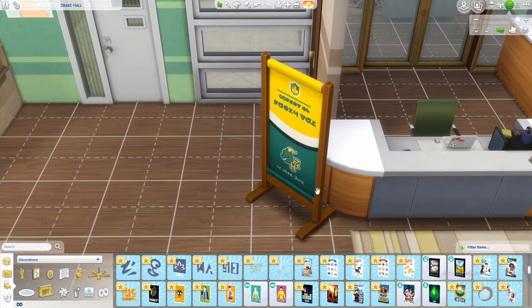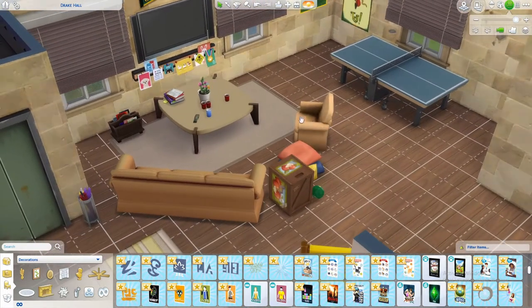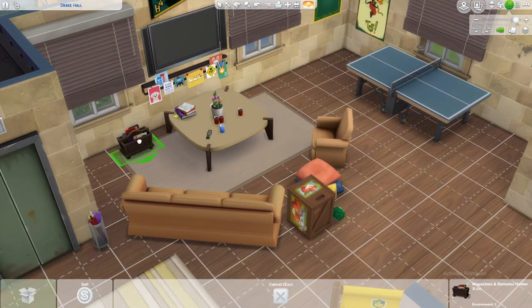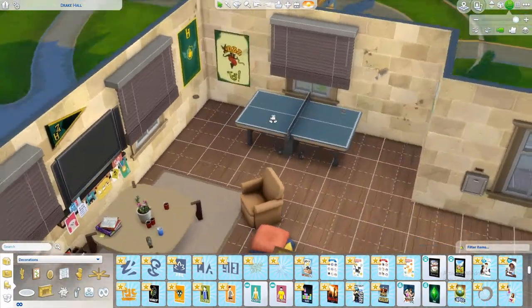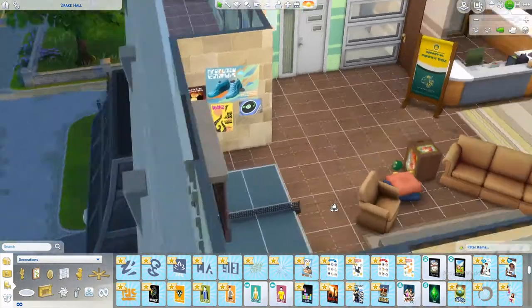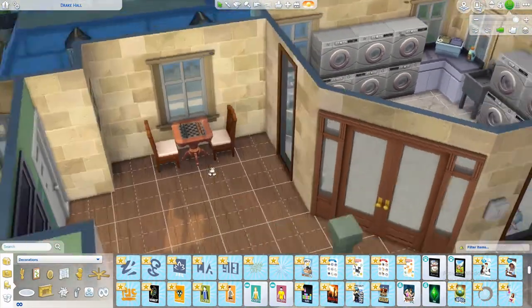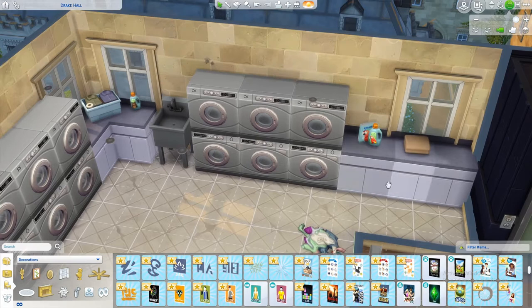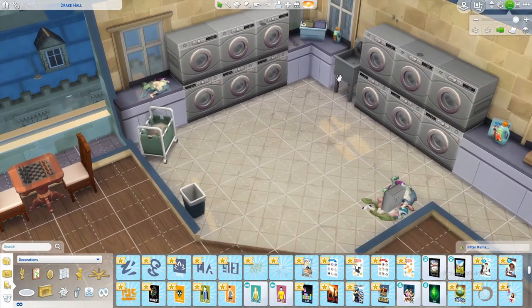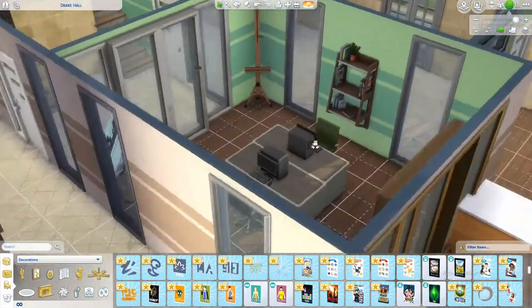Now we're just going back and recapping in real time. I added that little stand and a plant — there's the RA desk. I didn't really change much with the entertainment center, so it's kind of just how I left it. It's really nice — it looks very college kid to me. And then that ping pong table, added some posters, and then we have the laundry room, plus a little chess table as well.